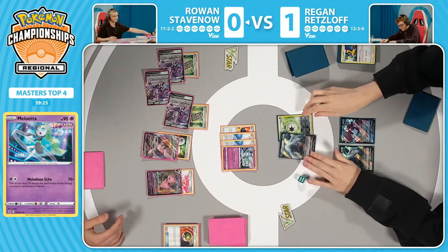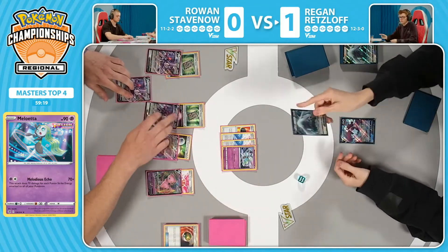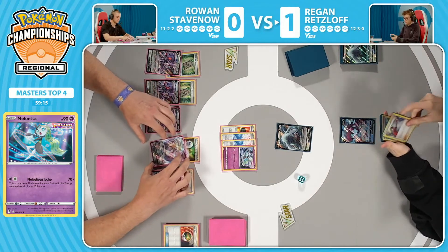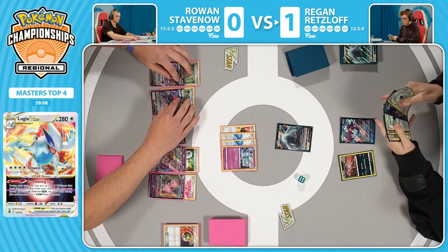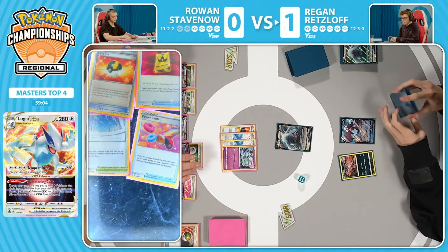V-Guard Energy only protects from damage from Pokémon V — it reduces 30 damage from all V Pokémon. So just needing one modifier, saving the Power Tablets for later, taking the knockout as Single Strike Yveltal comes down into play.